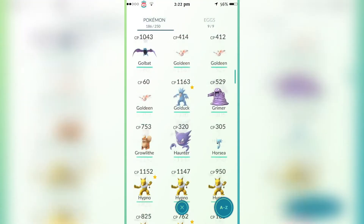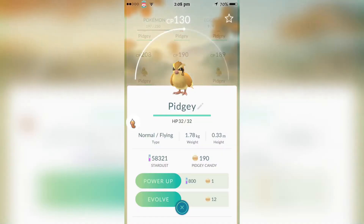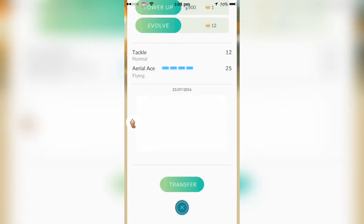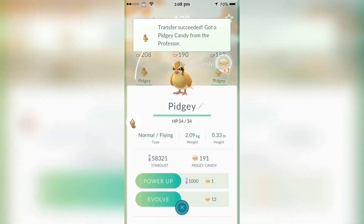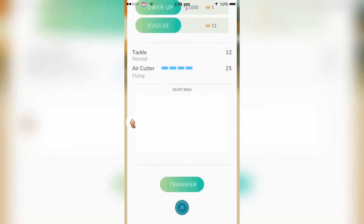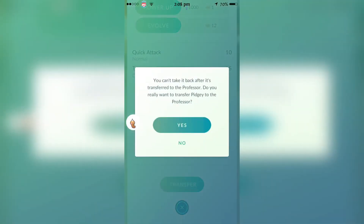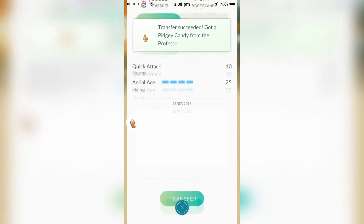I'm going to skip to the tutorial now. As you can see, I am trading in my Pokémon and I am receiving candy for them, which I will later use to evolve them. Before you start trading in, trade in the ones with the lowest CP first and then start evolving the ones with the highest CP first, so it should be an evenly good match.